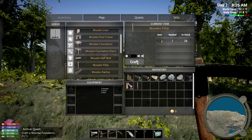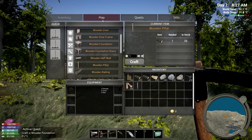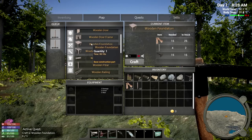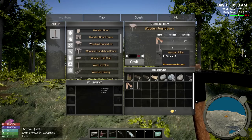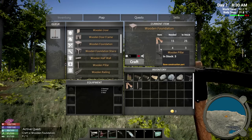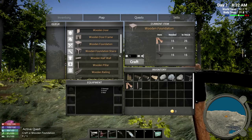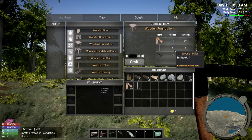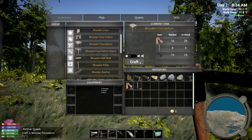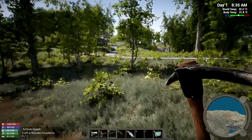So we'll need four foundations to make one wooden foundation. Also, from what I was reading, if you delete a foundation you get everything back, and you can pick up and move placed items - we couldn't do that before. So now we have 15 nails, the planks, and the wood pillars. We'll craft that up to finish the quest.